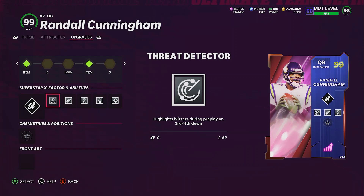Threat Detector is our first ability. I don't know if it went down in AP, but on the lineman it went up to 3 AP, so I put it on Randall Cunningham because it's less AP. It highlights blitzers during pre-play on 3rd and 4th down. Some of you guys don't care about it, but for me, I know very well when they're going to blitz on 3rd and 4th down. If I can see everyone who's coming — if I see this dude sending four or five blitzers — that's going to determine the offense I'm going to run, and nine out of ten times I'm going to convert or it's going to end in a one-play touchdown.